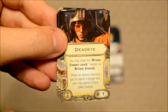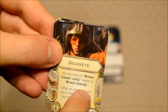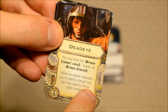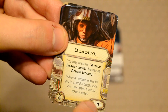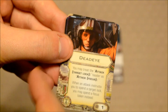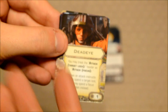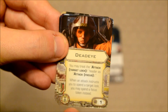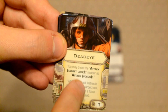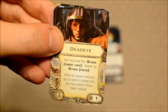Finally, you've got the Deadeye upgrade. You may treat the Attack: Target Lock header as Attack: Focus. When an attack instructs you to spend a target lock, you may spend a focus token instead. This is worth one point. Basically, you don't have to get a target lock — like Proton Torpedoes and some of these Concussion Missiles require a target lock on the enemy's ship. With Deadeye, you can spend a focus instead of the target lock to perform that missile attack.